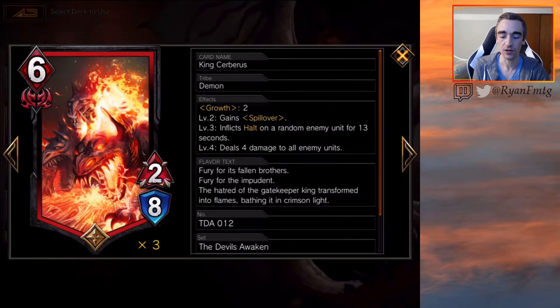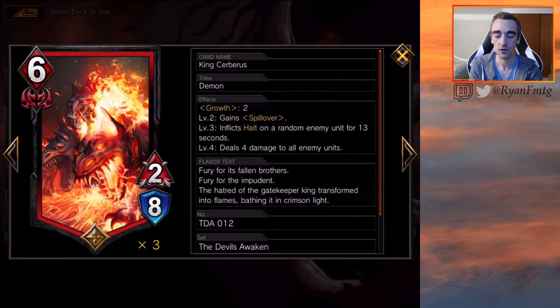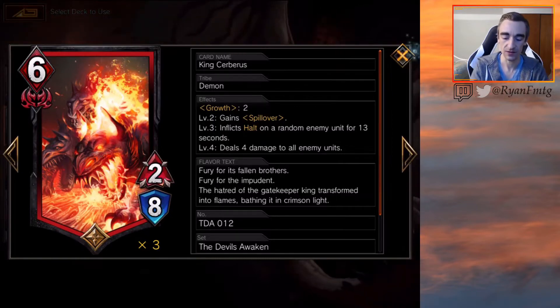Keen Cerberus gains spillover once you play one unit. If you play another, it inflicts halt. And then one more unit, it deals 4 across the board. Keep in mind though, this is only growth 2. So if you play a 4-drop, it triggers level 2 and 3 at the same time. Most of the other units in this deck have growth 3, so this is a lot easier to level up than the others.